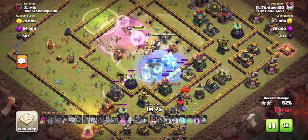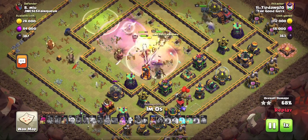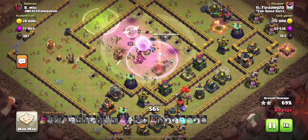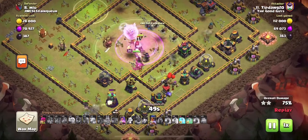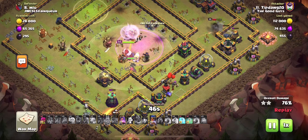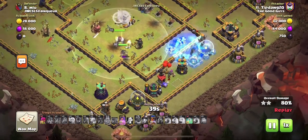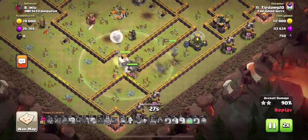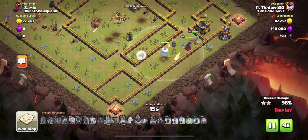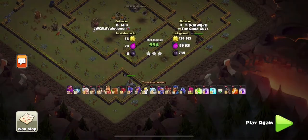One thing I do with super bowlers is they will often have to go through the town hall poison. They can typically avoid the town hall blast because their bounces go pretty far, but they will walk through that poison. To counter this, I rage before the town hall so healers heal up those super bowlers as effectively as possible. Second, if I haven't used the warden tome already in a high damage area, I'll tome through that town hall poison so those super bowlers have a chance of making it.